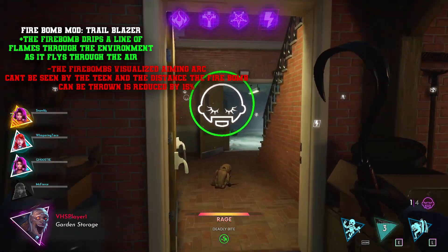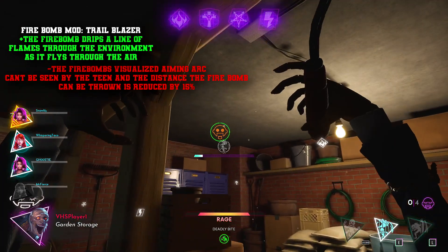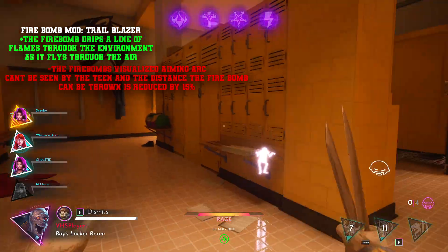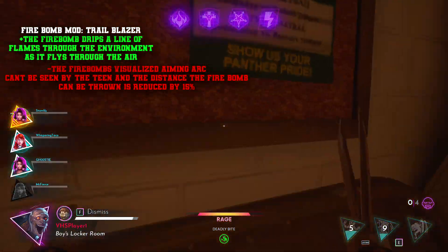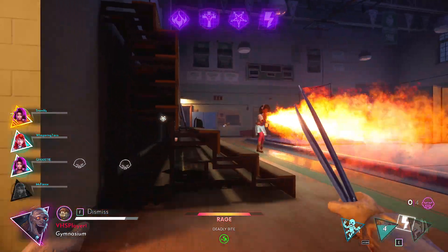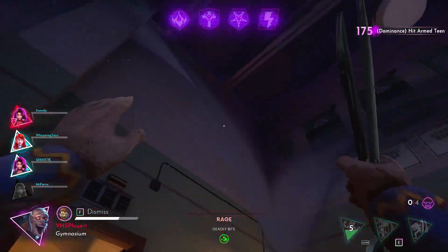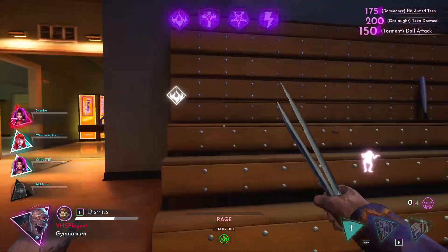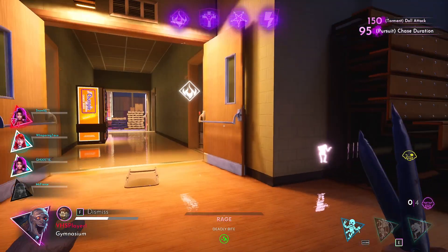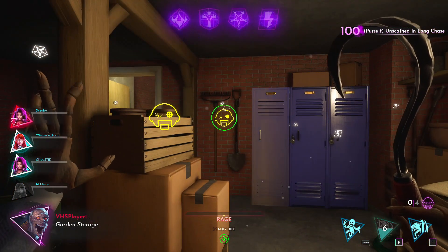Firebomb mod 'Trailblazer' — the Firebomb drips a line of flames through the environment as it flies through the air, but the Firebomb's visualized aiming arc can't be seen by the teen, and the distance it can be thrown is reduced by 15%. This would be really fun — you toss a firebomb through the air, stripping a big path of flames the whole way, and then it lands creating the normal molotov splash area. The downside is you can't throw it as far and can't see the visual arc, so you'd have to get good at judging the distance yourself.